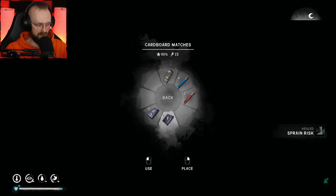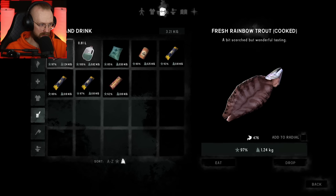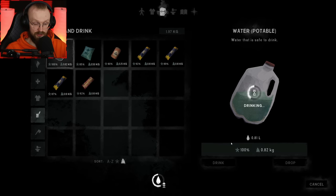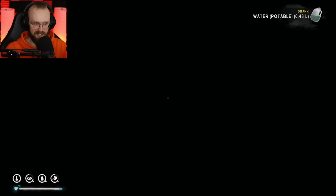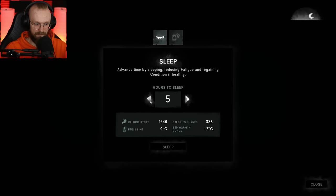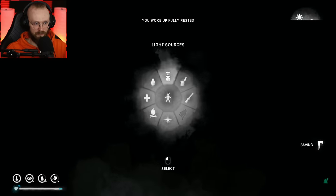I'm curious what other things we can loot in this place. We survived for six days and we're a little bit thirsty. We could probably eat the trout right now — there we go, eaten. We could drink some more water and sleep for a few extra hours just so it gets brighter outside. Then we're going to leave this place — sleep for extra five hours. Our character will probably wake up saying he woke up fully rested. And there we go — you woke up fully rested.